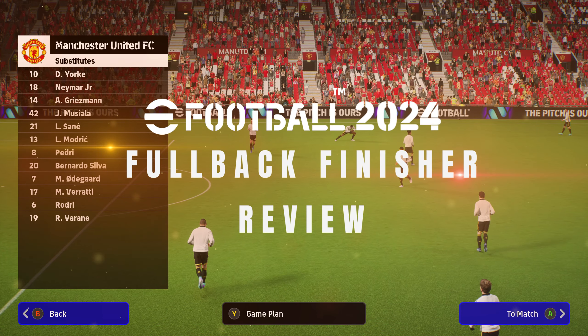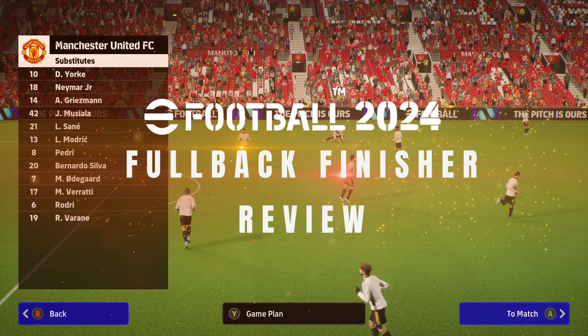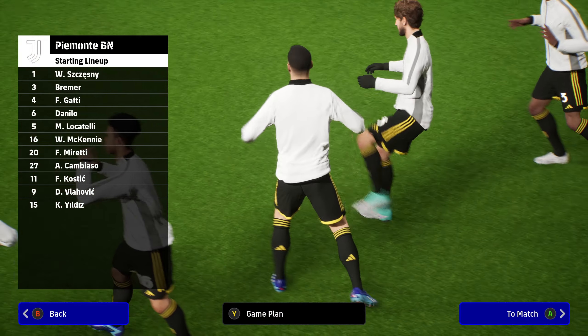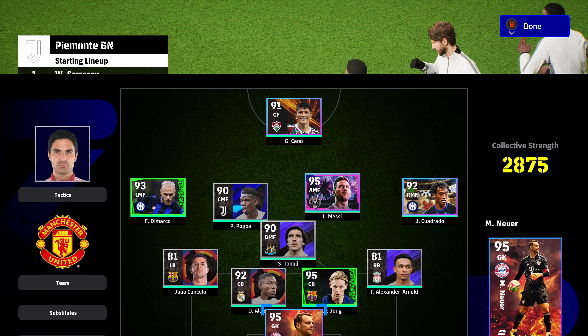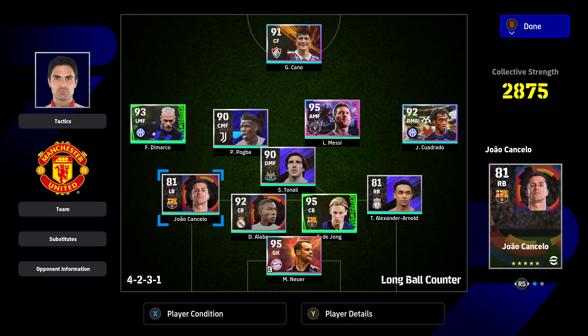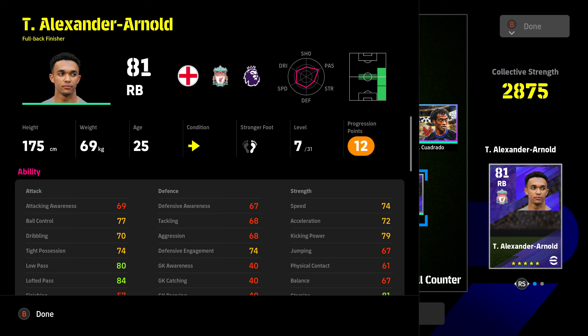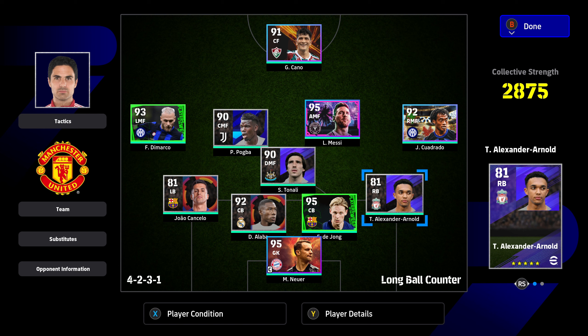Welcome to another eFootball 2024 video where I want to talk about the fullback finisher playstyle. It's a player playstyle that only applies to fullback positions. I've got two here: Joao Cancelo, who is a fullback finisher, and Trent Alexander-Arnold, who is also a fullback finisher. We're going to analyze how they play, what they're doing, and how they behave in your team setup.